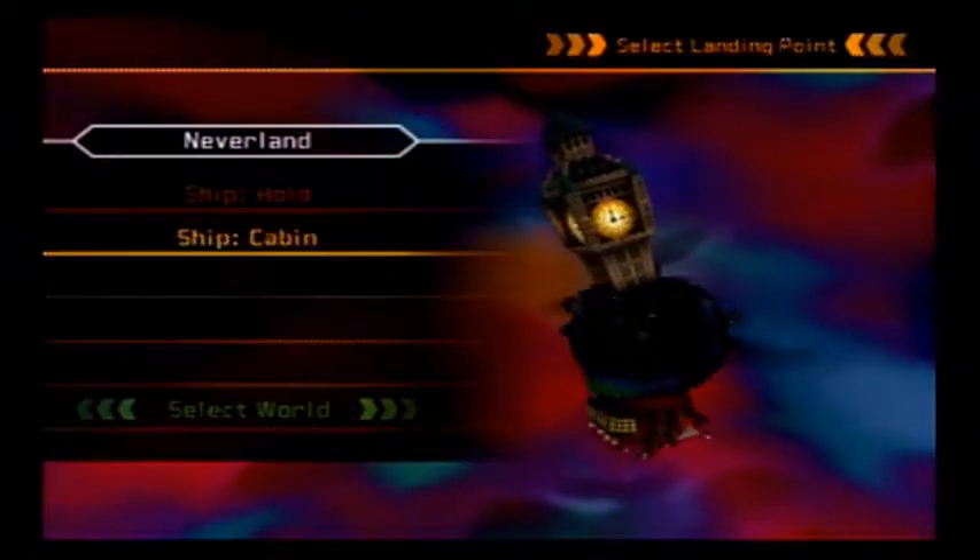So we're going to start by flying to Neverland. And as you can see, we can go to the ship hold of the ship cabin, not the clock tower though. Kind of interesting.